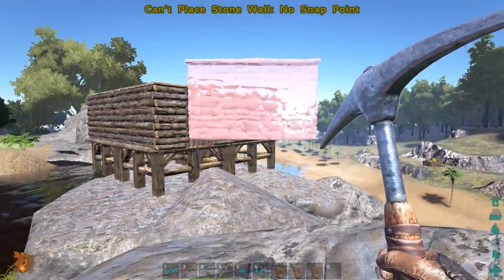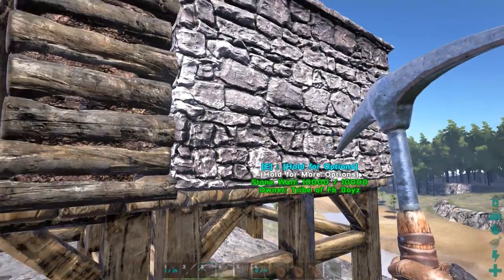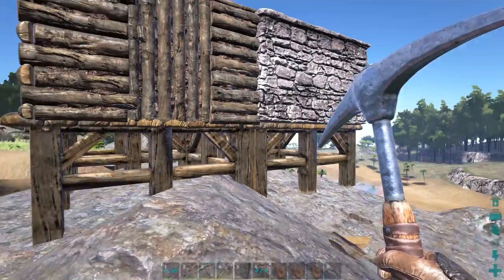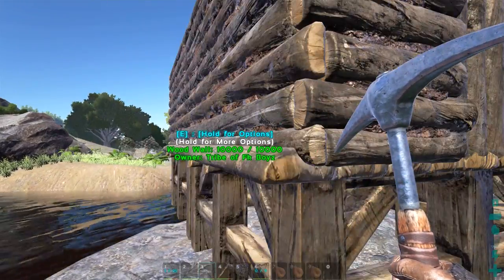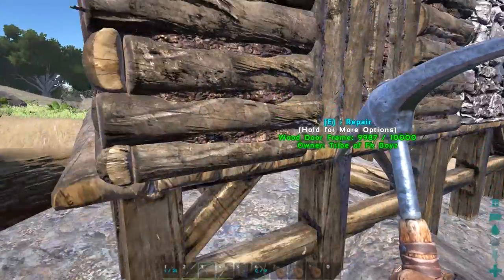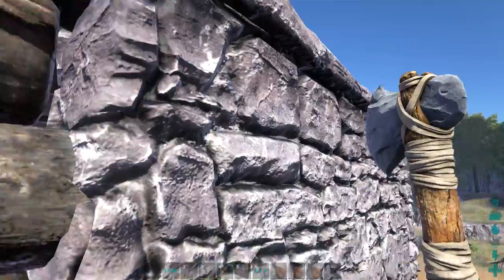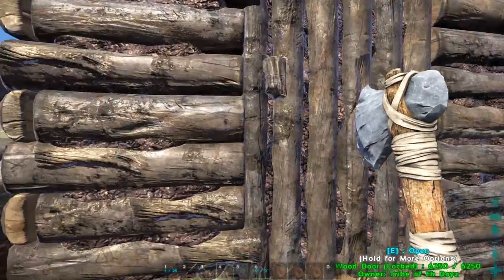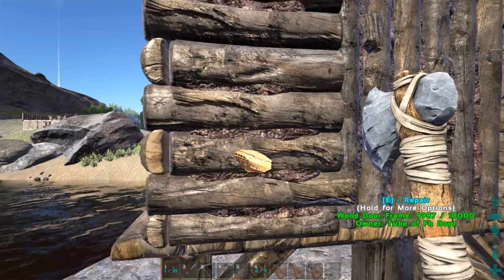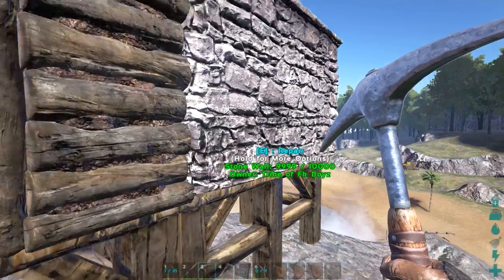Here we got the walls — let's go ahead and do something with these bad boys. We're gonna replace that right there. Let's look at these stats. Stat-wise, it's the exact same as wood. Why exactly is it the exact same as wood? Let's see — if we hit it with a pick, how much damage does that do? That is one. If we hit this stone wall with a metal pick, it does 13 damage. Holy shit.